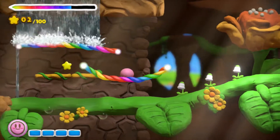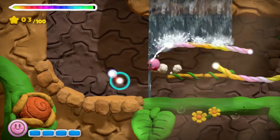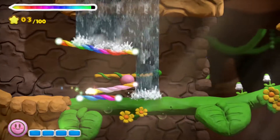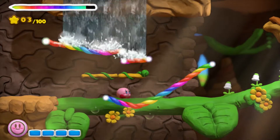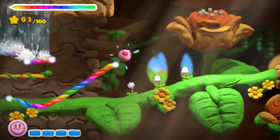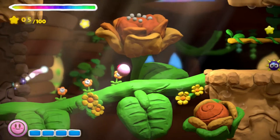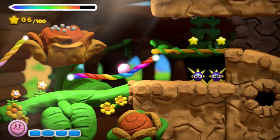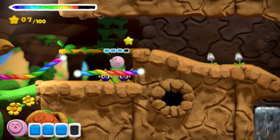You actually have to block the waterfall — that's neat. Kirby can't go through the waterfall, so you have to block it entirely. Rainbow management is going to be critical in this one. Oh, it's just the background — okay. And we have the spinies, whatever the names are.